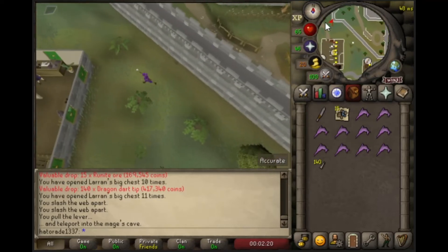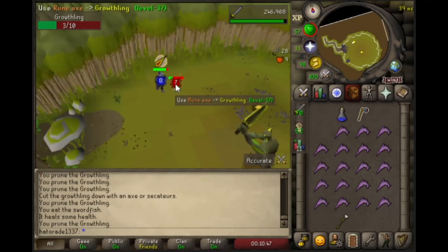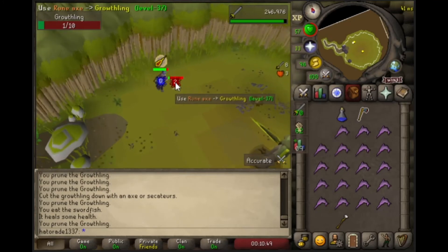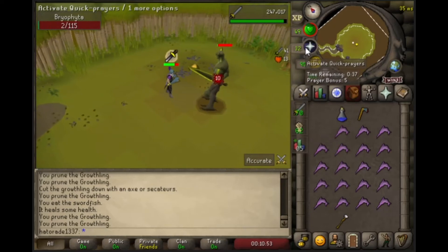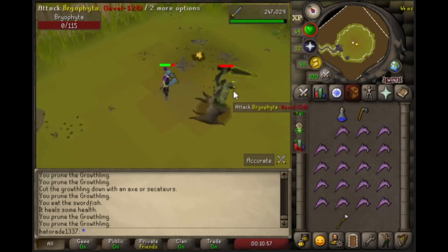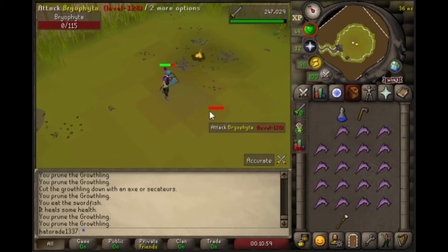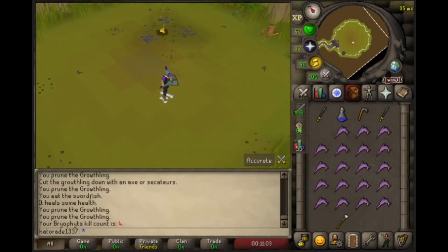I have one Mossy Key that I'm going to go kill Bryophyta with, and then I'll get into how I'm making my money. I forgot my anti-poison because I'm bad at the game. But that's one dead big green weird thing coming in here. What do we get? Rune Swords — okay, that's a pretty good drop. We'll take that for sure.